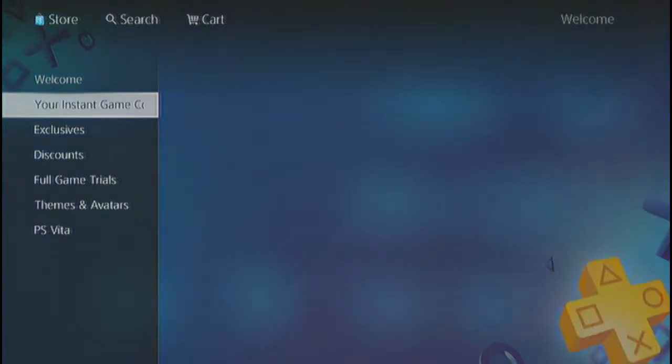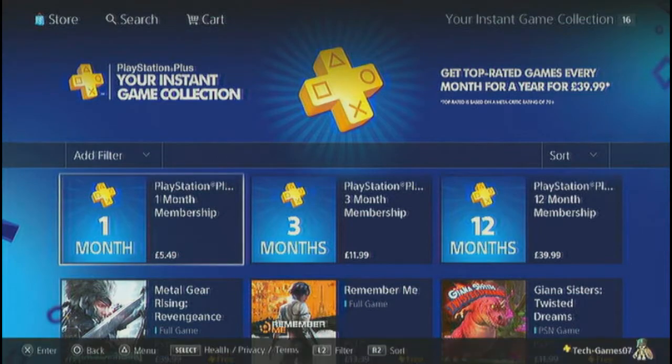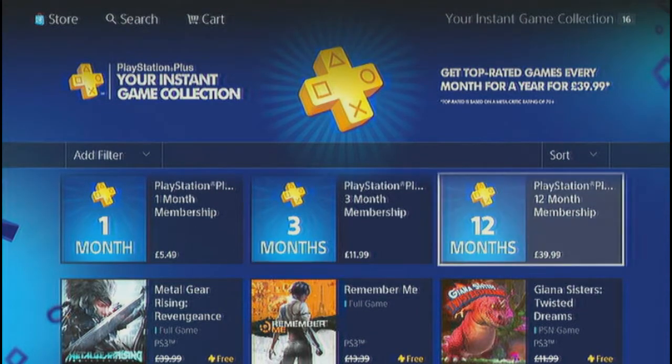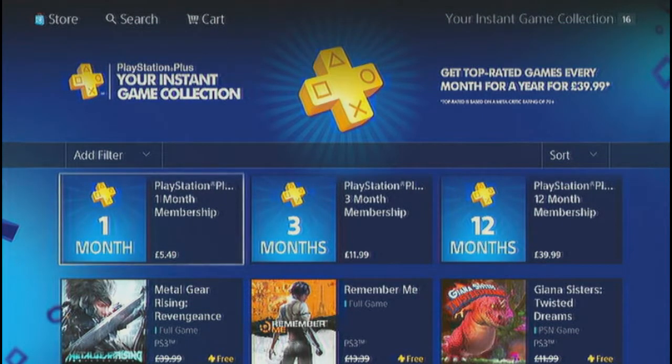So we want to go down to PlayStation Plus and go to your Instant Game Collection. Here's how much it costs at the moment: one month is £5.49, three months is £11.99, and 12 months is £39.99. I'm not sure if the prices are going to change on the PS4 but I'm sure they'll be around that sort of price.